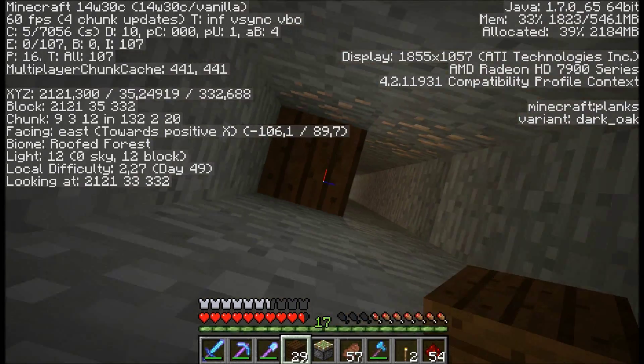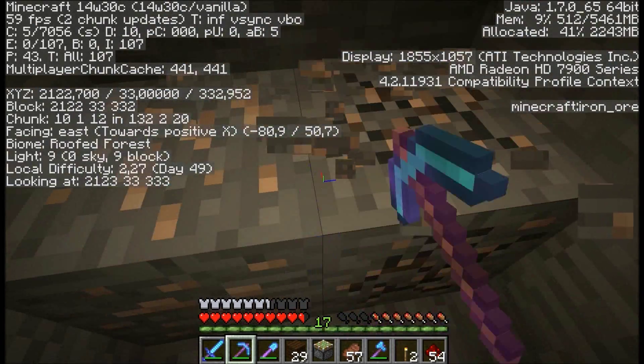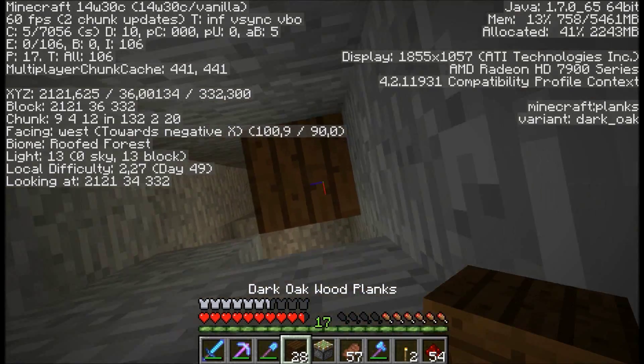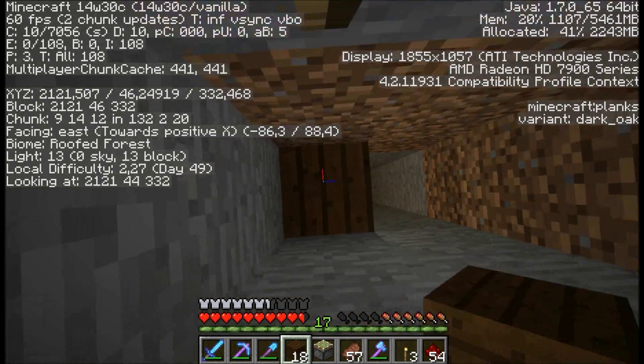Digging down should always be done like this, you know. Okay so I'm at level 20 — let's put another torch here and go back up. Let's actually dig this iron out; iron is quite valuable to me and it probably always will be.